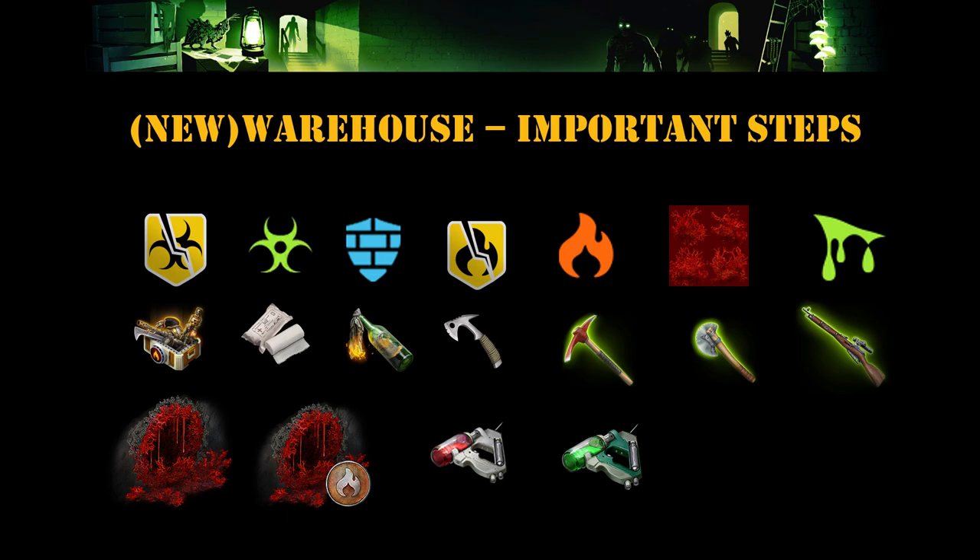The bloody holes can only be closed with incendiary or flame weapons. Once you burn down a hole, carnifex will no longer spawn from that side. There are multiple wings in the warehouse, which is why you need to move one section at a time so you don't get overwhelmed. You also need a military stimulant if possible, which increases attack speed. An HP stimulant is fine too.